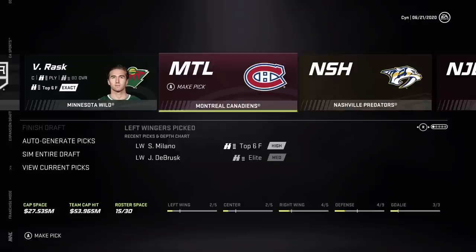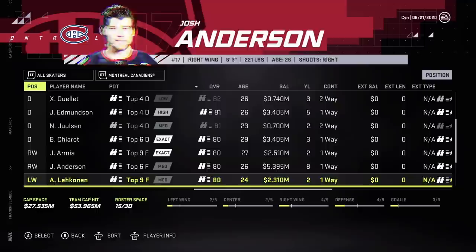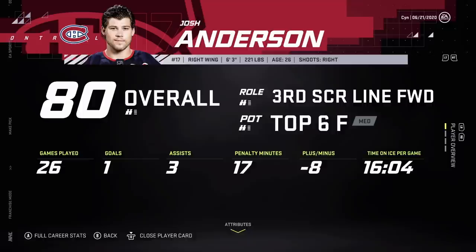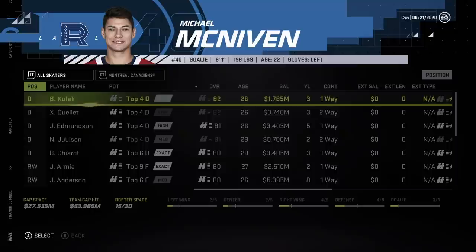We need more centers and left wingers. A bunch of defensemen here. Armia — look how they did Anderson. He's 26 — that contract isn't that great. Lekkanen — at this point those are just really really bad contracts. AHL starter.